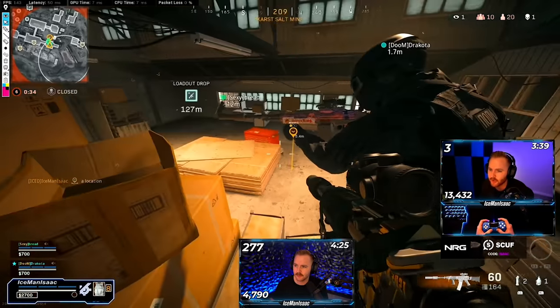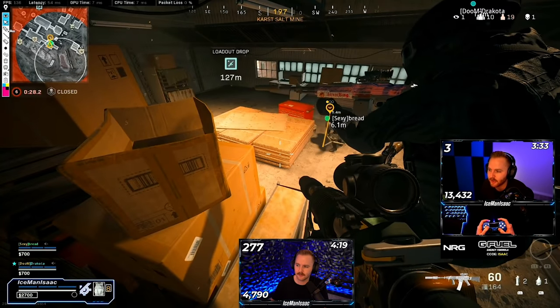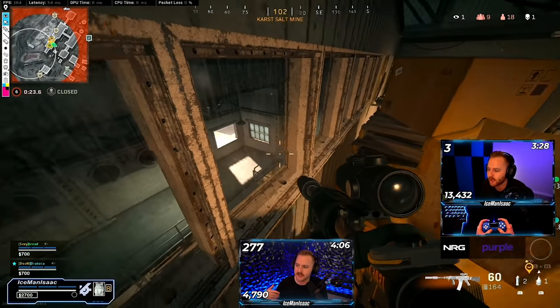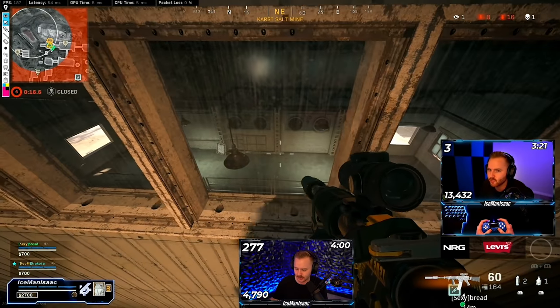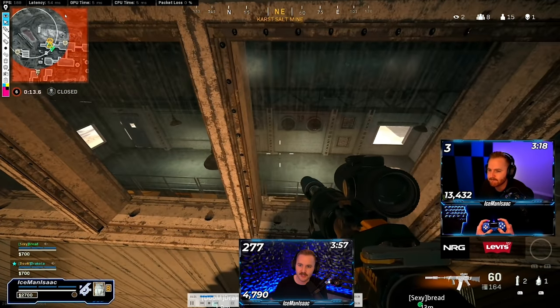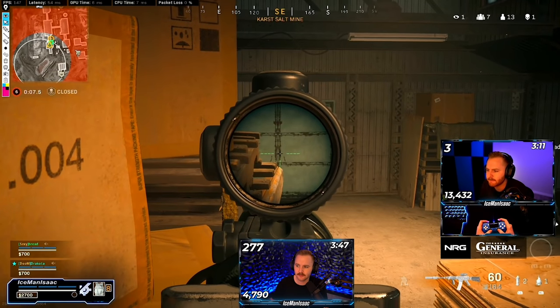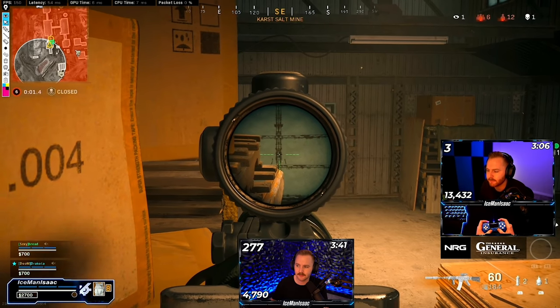I delegate: Dracoda pre-aims the door, I'm watching stairs, Brett gets the trophy system ready. Those trophy systems last about three minutes so we go ahead and set it down now. As the zone comes in we know they have to push through, so I'm being disciplined watching the lower angle on the door. We see them pushing through the doors and I get the stun ready while Dracoda pre-aims it.